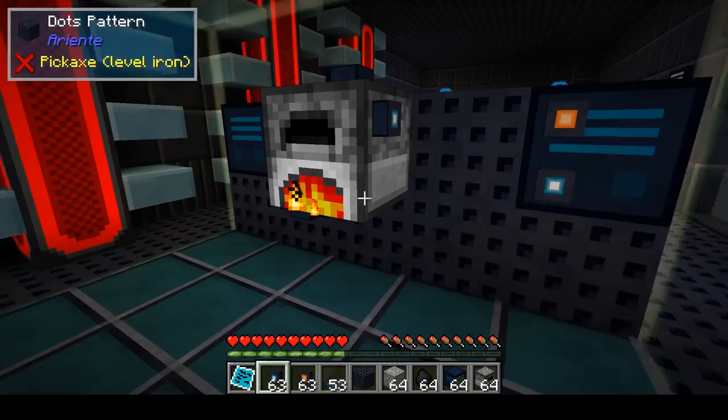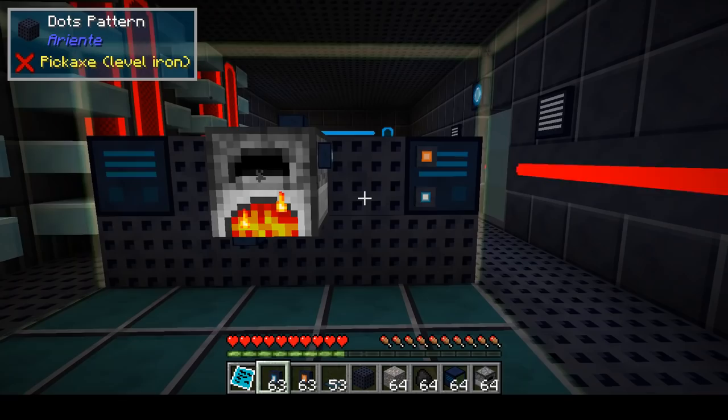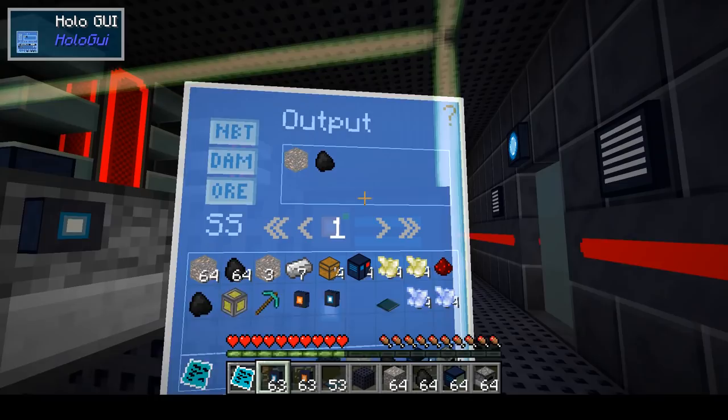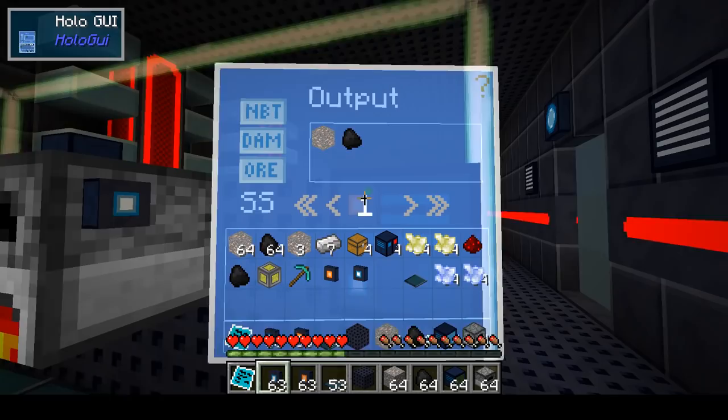Basically that's the new feature. I will also support nodes for power — both Ariente-type power, as well as RF power and also fluids. I'm not sure yet if I will add more advanced features. I can add extra pages, and these extra pages could be used to have more advanced features for item transfer — like keep at least a minimum amount, keep at most a maximum amount, and so on. But I'll see about that.